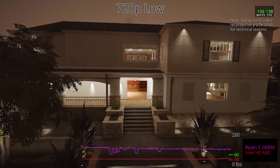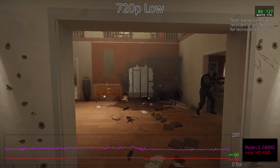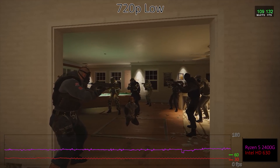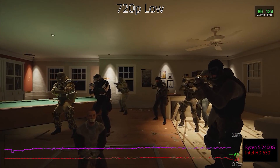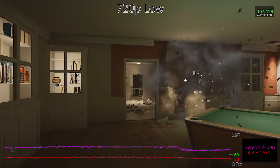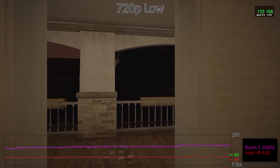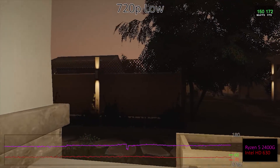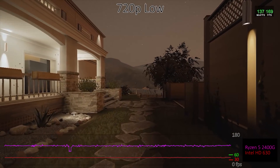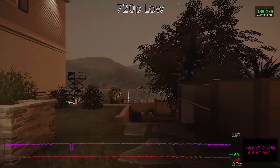I'm going to start with results at 720p at minimum quality, without any anti-aliasing. These are running on AMD's Ryzen 5 2400G with Vega 11 integrated graphics, as well as Intel's i7-8700K with HD Graphics 630. As expected, AMD's Vega 11 is substantially faster, delivering about 2.5 times the performance. The Ryzen 2200G with Vega 8 graphics is about 15% slower than the 2400G, and using DDR4-2400 RAM also drops performance about 15 to 20%. But in either case, AMD's Ryzen APUs are easily able to beat Intel's HD 630, and they can hit 60 frames per second or more in Rainbow Six Siege at 720p.